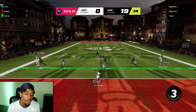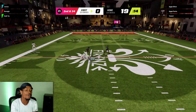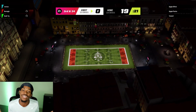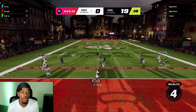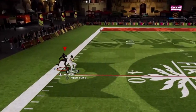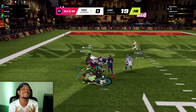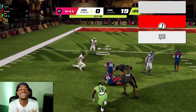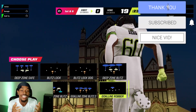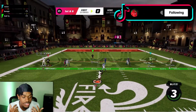Second and 34 — let's see what they go to. We're in man defense. Nothing's open, and that's a huge swat — a huge deflection from your boy himself. Third and 34, back in man. He might have something — but no. EA, I mean really EA? No way you got this dude doing twinkle toes 360 spins in the air to catch the ball like that — there's just no way. But just like that, they did convert that huge third down.